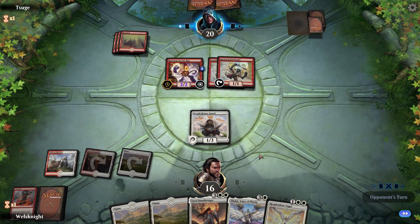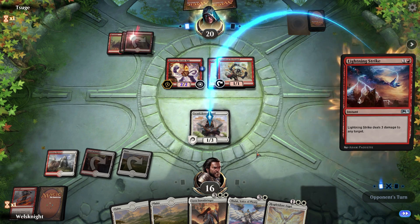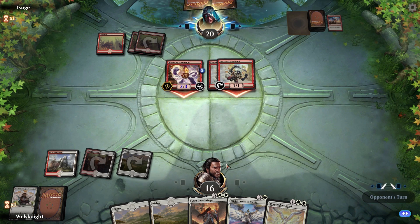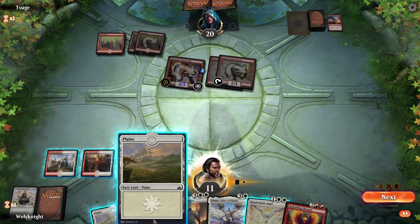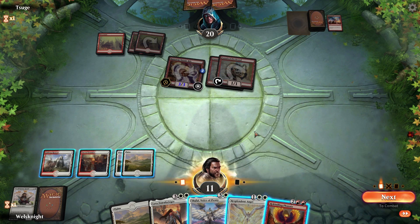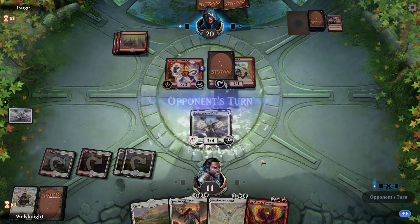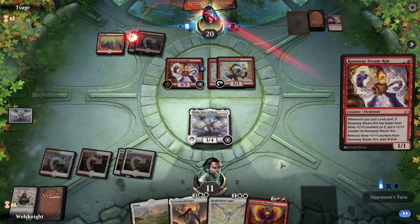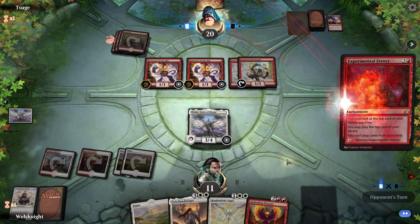Let's get Tocatli Honor Guard out — that way we have at least some sort of blocker. There's the Lightning Strike — not surprising. Mono red just loses to Lyra. Phoenix is decent too, but I think I'm gonna go Shalai. So they're gonna have to Lightning Strike and something else to get rid of it.